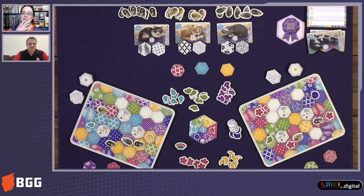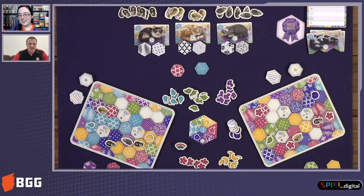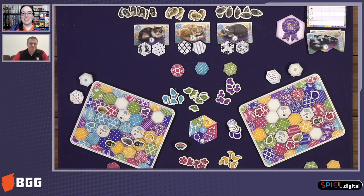Just to wrap up Calico a little bit — let's talk about what we score for at the end. First, you check the three scoring methods that were out at the beginning of the game — the patterns you built around on your board — and see if you completed those and what points you get. Then you look at your cats that you've attracted to your board and add those up. Then you check your buttons and see how many you scored. The highest score wins. Or if you're playing against the scenario modes, make sure you got all the check marks for every condition and see if you win the particular quilt you were trying to sew.